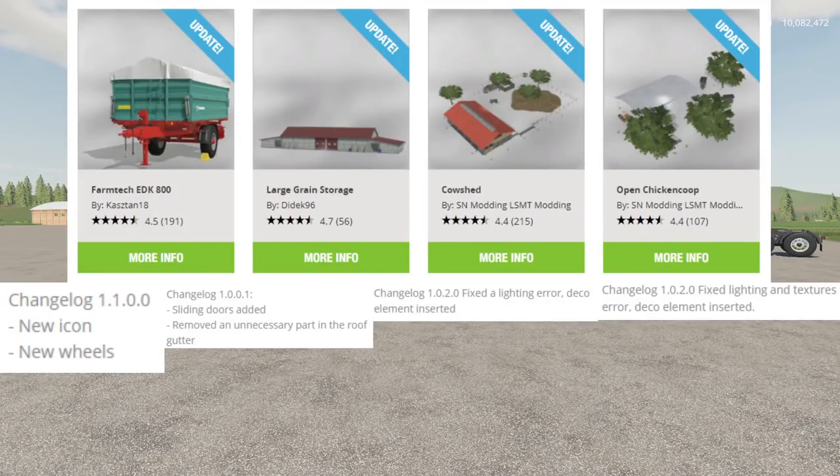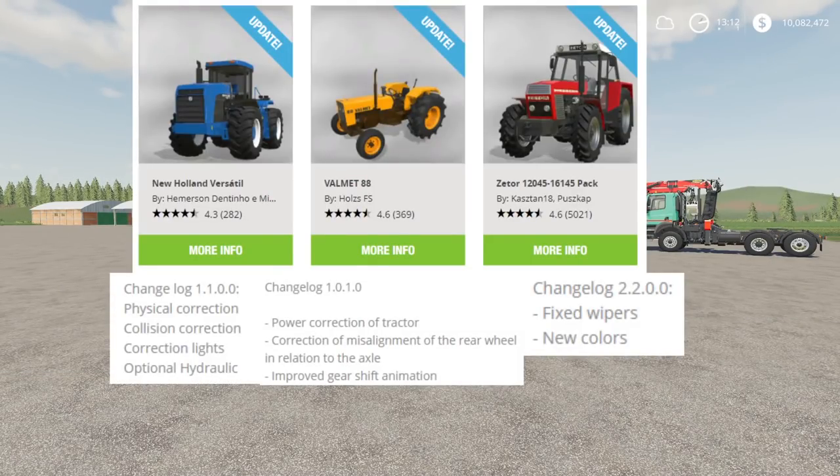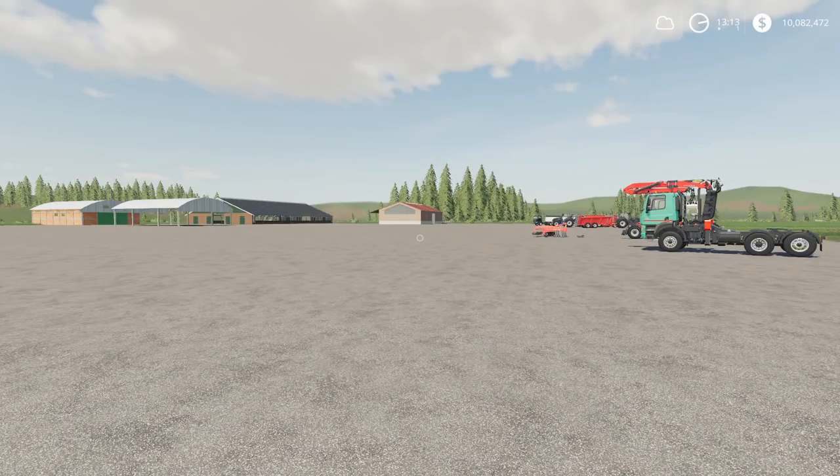We also have updates to the FarmTek EDK800 by Castan18. Then we also had an update to the Large Grain Storage by Dyduck96, an update to the Cow Shed by SN Monning / LSMT Monning, and an update to the Open Chicken Coop by SN Monning / LSMT Monning. Then we have updates to the New Holland Versatile by Hammerson Destiniho, the Falmouth 88 by HolesFS, and the Zeter 12045-16145 pack by Castan18 and Piscat. Those are the updates for today, so we're going to jump into the new mods.